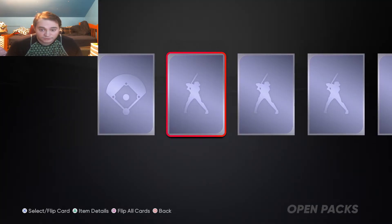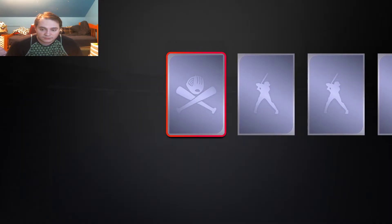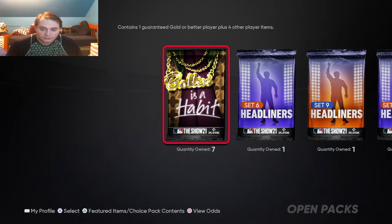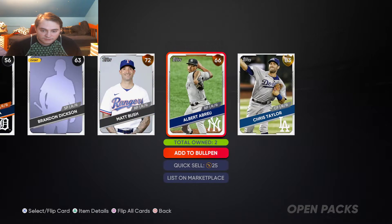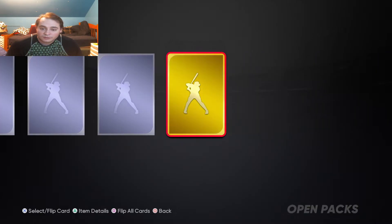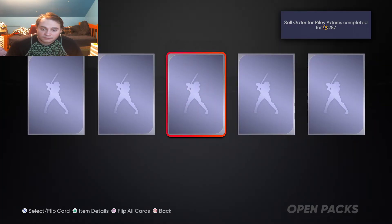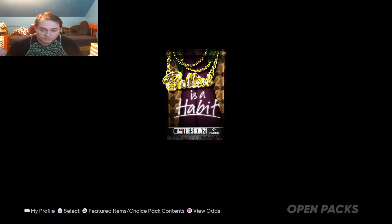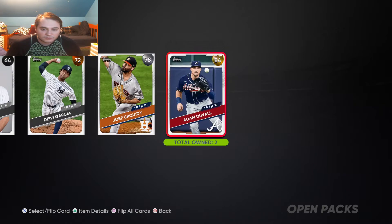Two more standard packs, then seven Ballin' is a Habit packs. See if we can get one of those golds that are missing. Double gold — Cylindor and Renfrew. Two of all.